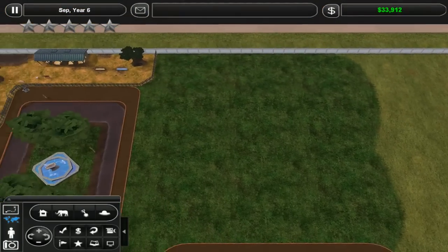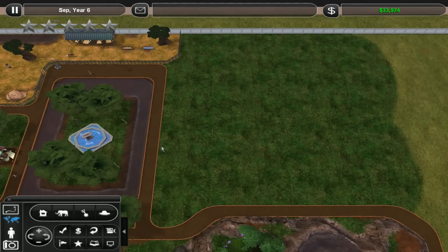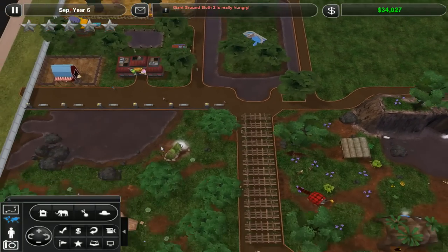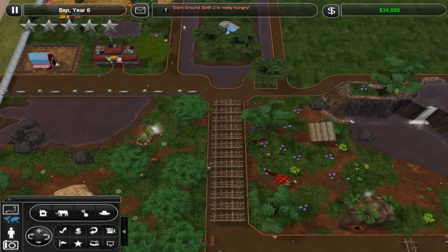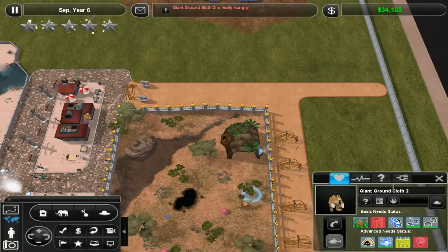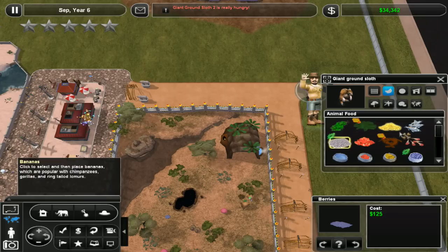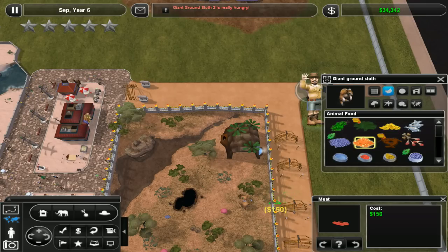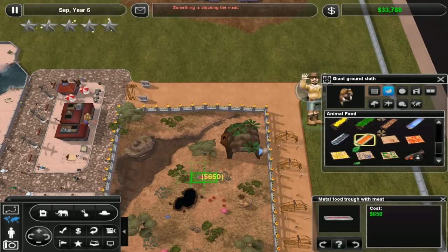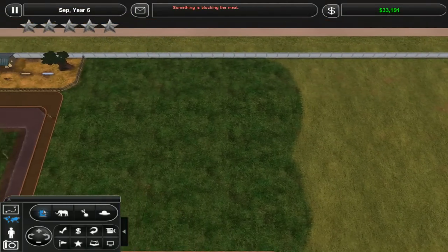Right, let's do what we've said — we're going to work on the Indominus, and then we're going to do a wetlands exhibit, which is quite exciting for me as well because I really wanted something swampy. And all my exhibits up here, four out of five, are this bloody tropical rainforest. Why are you hungry? Did I not give you food? I know I did put food in. Maybe I just haven't replenished it — there you go, have some meat. I'll put a trough in. That should sort it for a while. Something is blocking the meat.